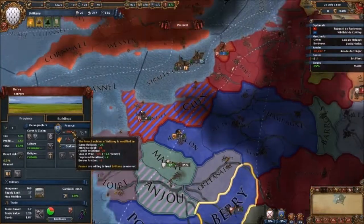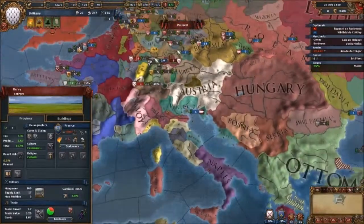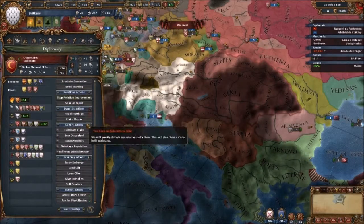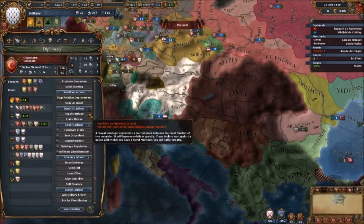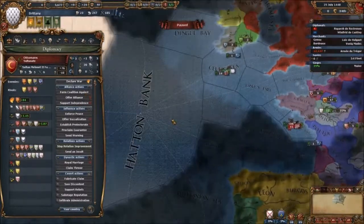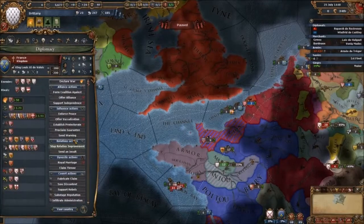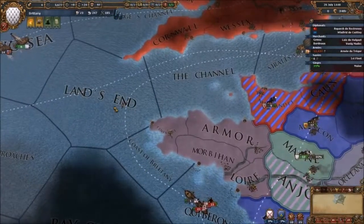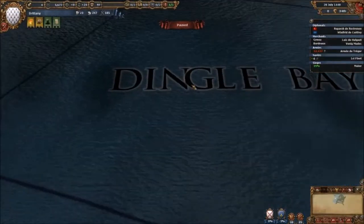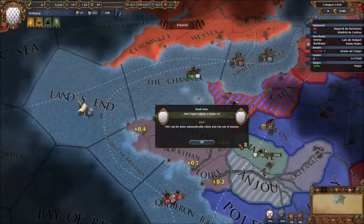Unless France gives us military access, they're going to be worried about that. They'll trust us enough but not completely. We need them to do something. We could form a coalition against France — that would be quite interesting. A coalition against France would really go well for us. Oh shit, how are we losing to Provence? We haven't lost a battle to them.